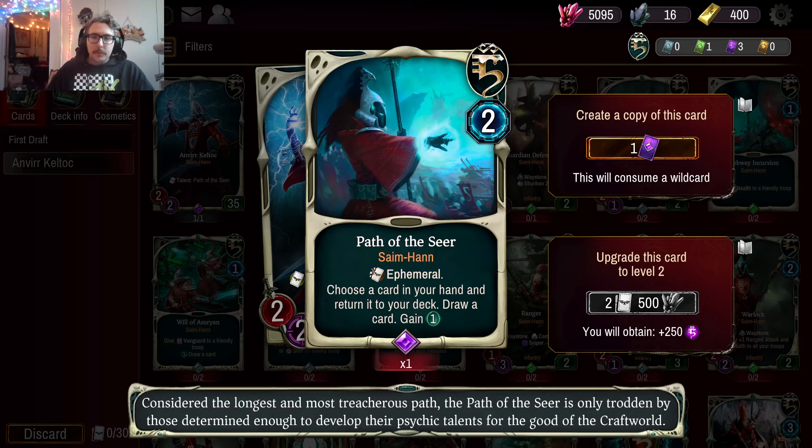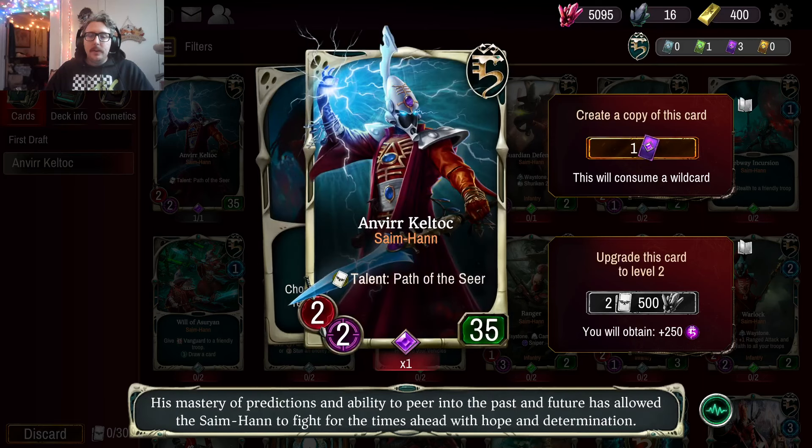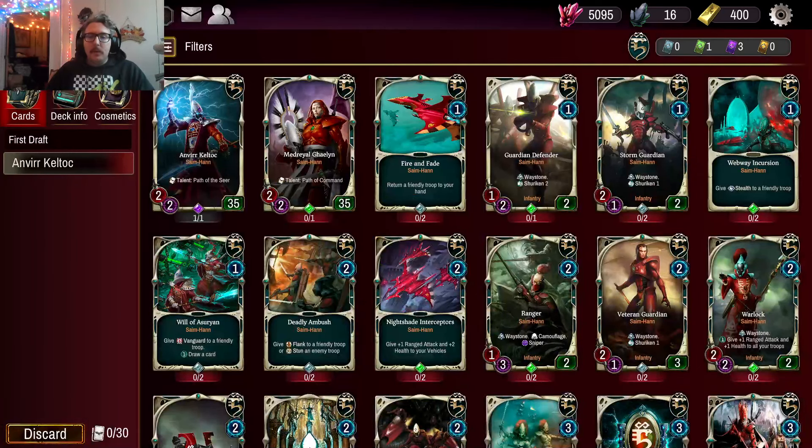I haven't spent any wild cards and probably won't today in the video, just because I don't really want to use things until I've hit most of the campaign. I think we can still build a pretty serviceable deck. I've really liked Anvir because if you can guarantee spirit stones, your opponent can't really disrupt that. Yes, you lose a bit of tempo, but for more mid-to-late game power, Anvir could be a pretty powerful option.